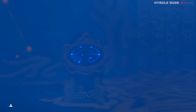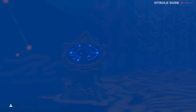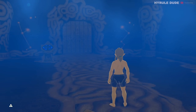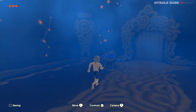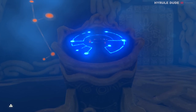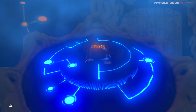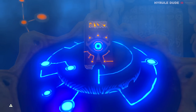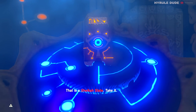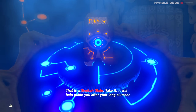The game starts off with Link inside of a shrine. He wakes up and he's in this room, and in this room you're going to see that there's a terminal. Go ahead and run over to it and press A. That's going to activate the terminal and you are going to obtain the Sheikah Slate. Take it — it will help guide you after your long slumber.